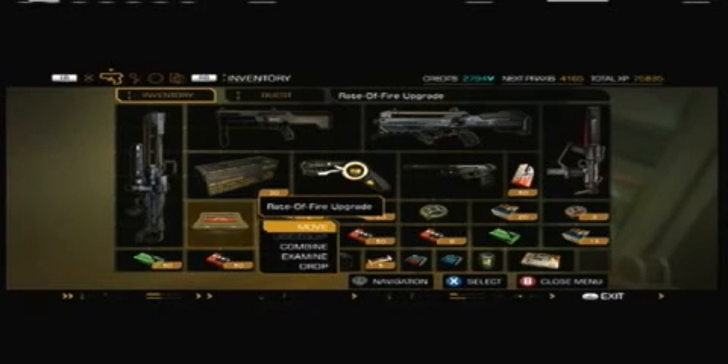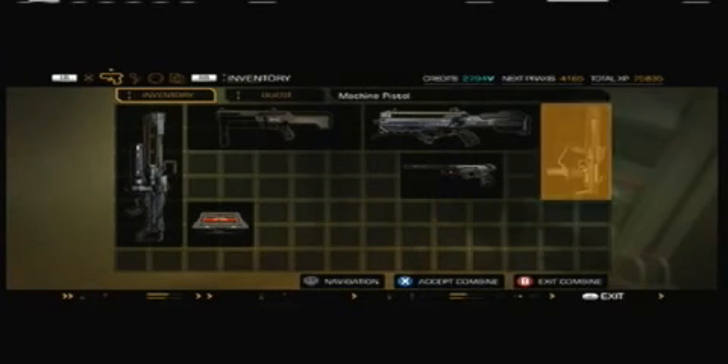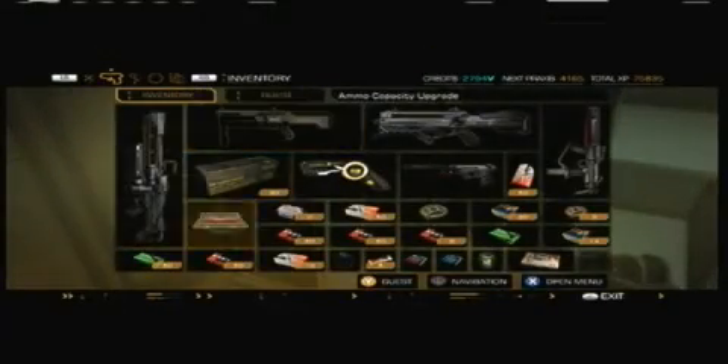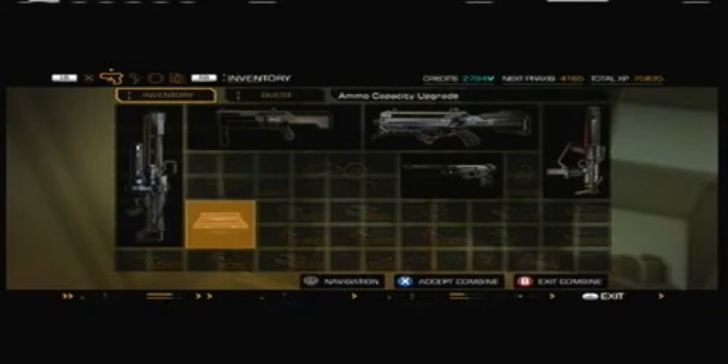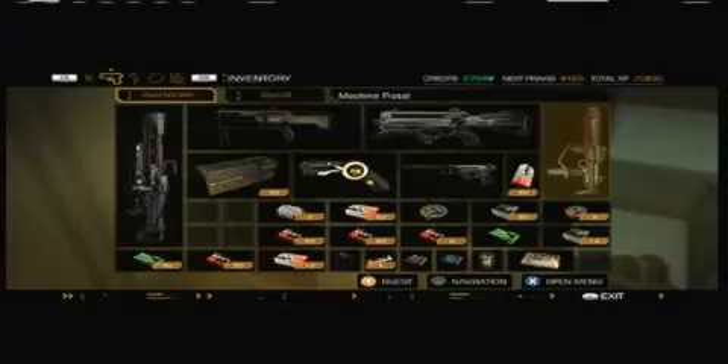Rate of fire upgrade. I can use it on the pistol, but really all I use the pistol for is just quick shots to knock him out. So maybe I should put it on the machine pistol. Let's take the ammo capacity upgrade and upgrade something else. Machine pistol again.